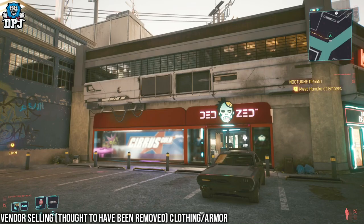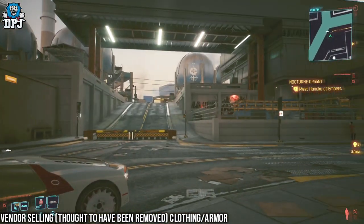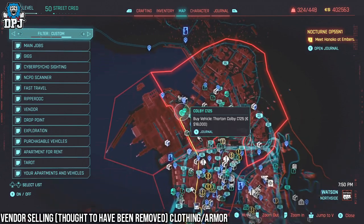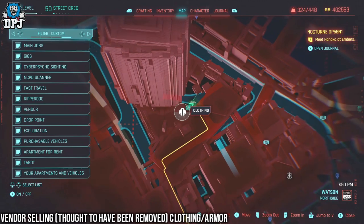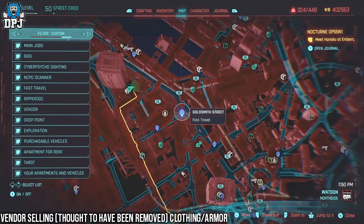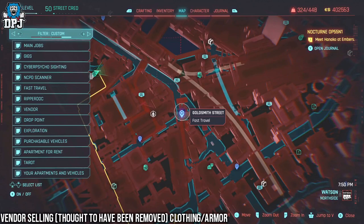Next up, we have a vendor which is selling certain clothing items that I believe were previously taken out of the game — the Rockaboy, to name a few. Now, these items aren't guaranteed to appear every single time, so to reset the vendor's stock and re-roll certain gear, simply skip time by 24 hours. There are some really great clothing options here, some rare stuff too, so be sure to head over and take a look.